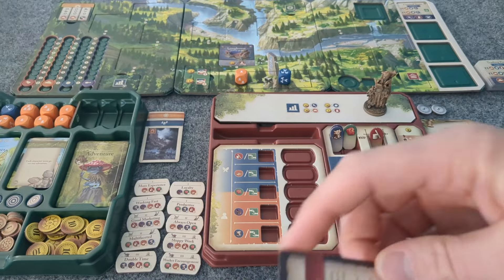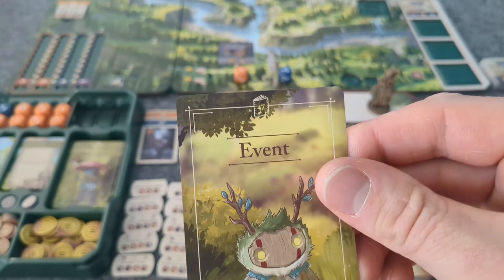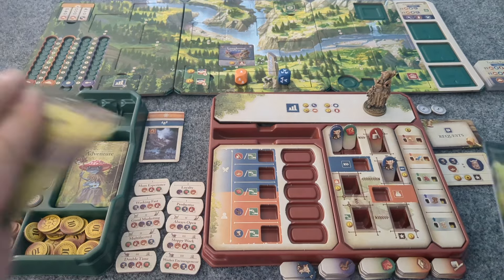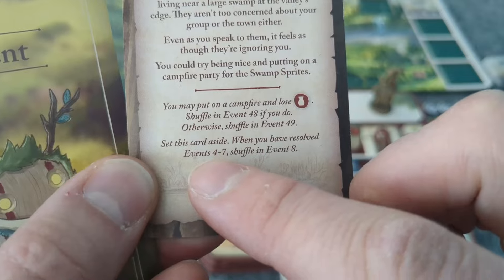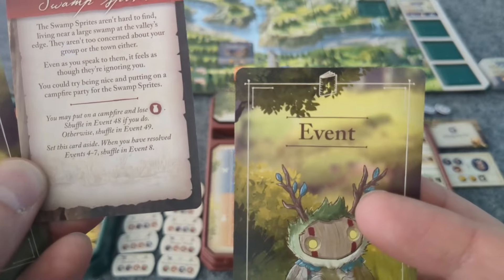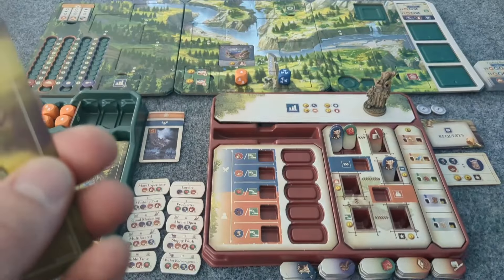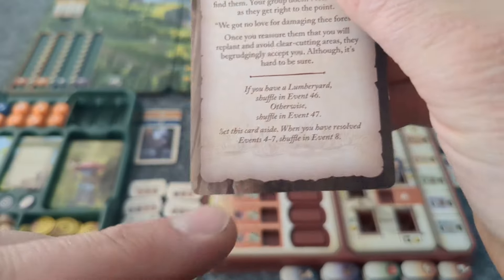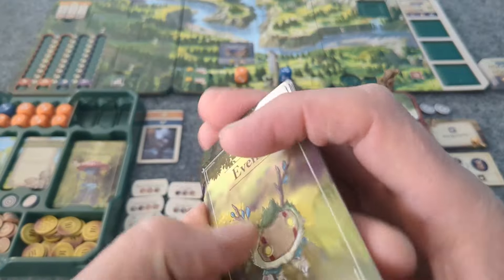So right below my tripod here, I'm just going to find 47 and put it in. Take the event cards, of which we have several, and we also need to remember that we're trying to resolve 4 through 7. This one being 4, so we add it there. 5 is there too, and we're still waiting for 6 and 7 to come out to eventually do event 8. Cool — shuffle, shuffle, shuffle.